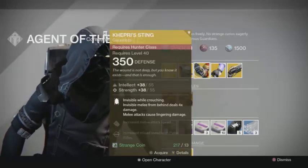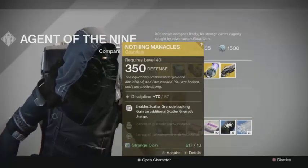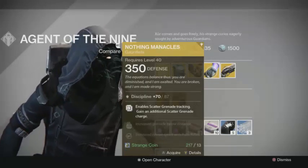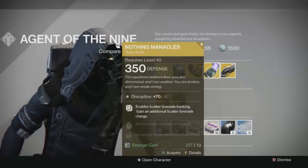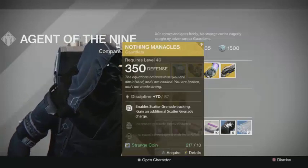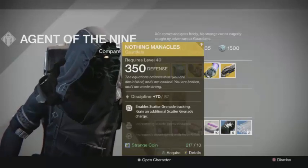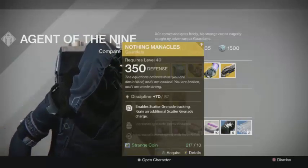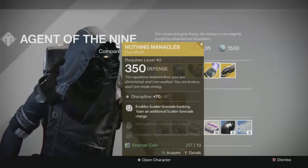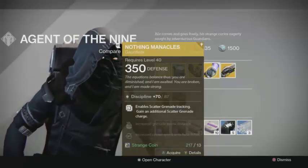For Warlocks, he is selling the Nothing Manacles. If you are a Void Walker Warlock who likes using your Scatter Grenade, this is a great gauntlet to have. It gives you an extra Scatter Grenade, and your Scatter Grenade now has tracking. If you get close to someone with it, it's going to track onto that person, dealing so much damage they'll pretty much die just from the grenade.